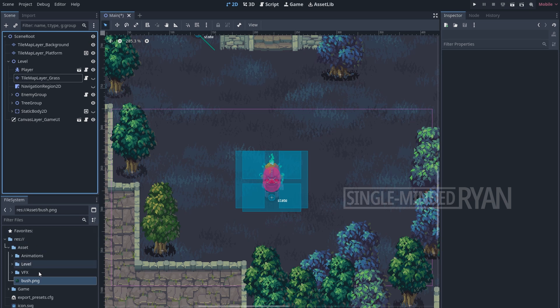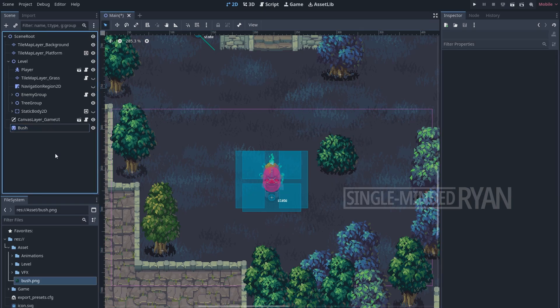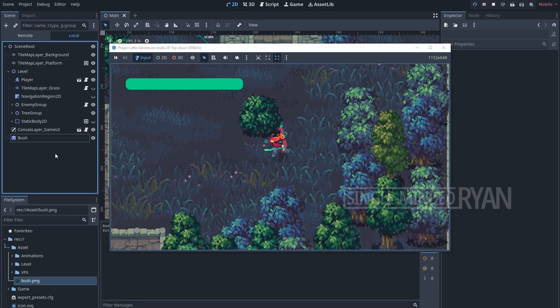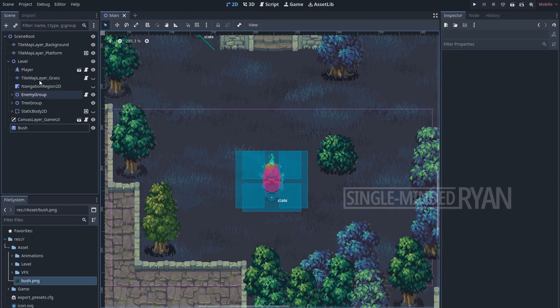Going back to the video — I'm going to drag the bush into the game scene. The bush node is at the bottom of the scene tree, so if we run the game to test, we are going to see the bush is on top of everything else. This is obviously not what we want, so let's fix it with the Y-sort feature.